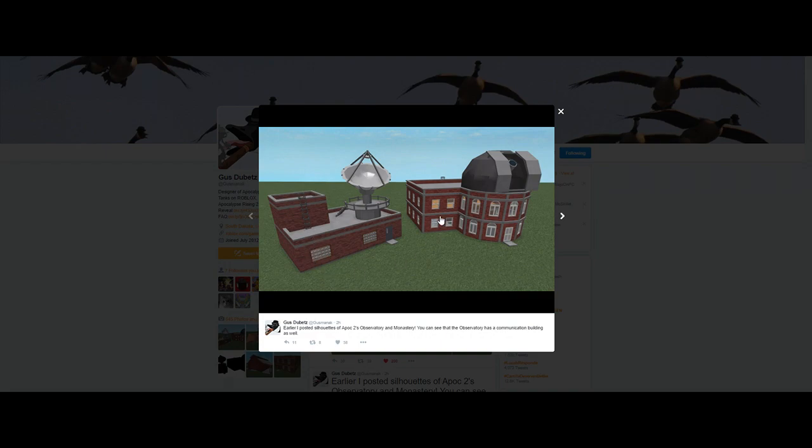And I was right — this is a monastery, this is an observatory, and a communications building. So I posted silhouettes of APOC2's observatory and monastery earlier on Twitter. You can see that the observatory has a communication building as well, and this looks really cool.